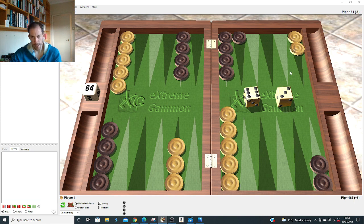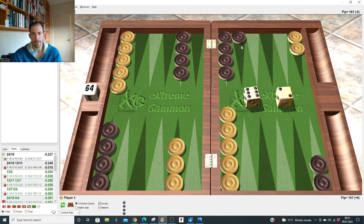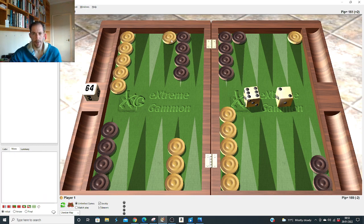Six-two after the 5-1 slot: I think it's right to run all the way — similar to six-three. If he's making that point, it's hardly likely he'll hit and cover unless he rolls four-one, double four, or four-three, and he's about to prime us. We've escaped a man and it doesn't really duplicate anything, but it's just right. Six-one: makes the bar as usual. Five-four: hit and down always right. Five-three: makes the point.